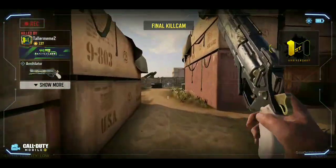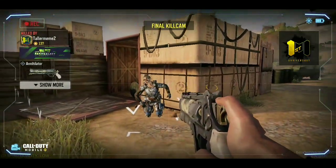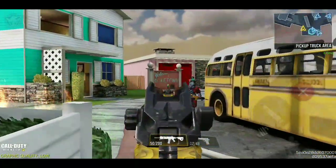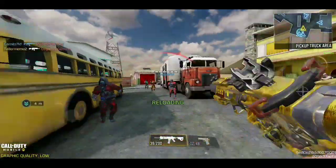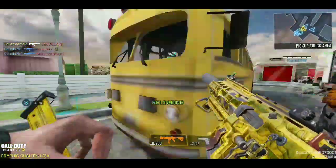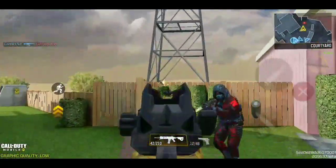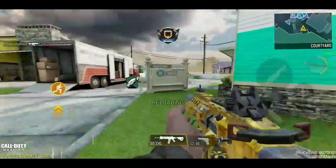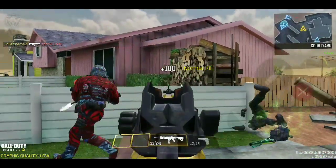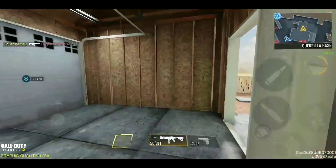For assault rifles, I'd recommend any mid-range map like Scrapyard or Crash. These maps are mid-range, have a lot of cover, and since the time-to-kill is a bit longer they work well if you're not a great shot. These maps can also cover the long shot missions since they have pretty long sections. I would not recommend Crossfire because there are so many snipers there and it's just not fun when you're farming camos.